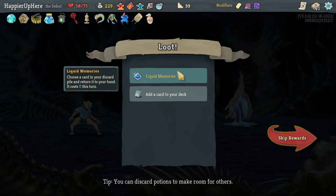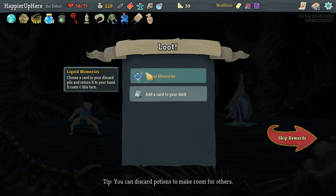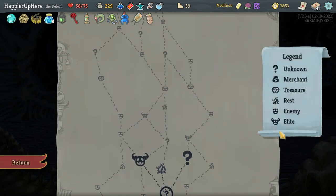Got Bird-Face Urn (playing a power card heals 2 HP) which is great. A Liquid Memories Potion — giving up Blessing of the Forge since I don't need to upgrade that badly. I only have three Cool Headed — taking a fourth one. That's a collective bonus. Turning left toward the three-elite path.